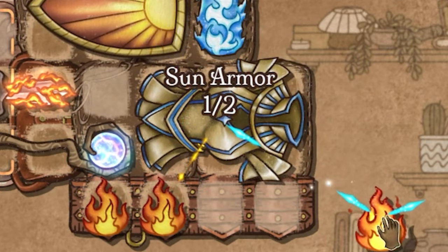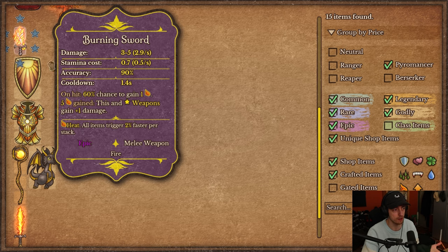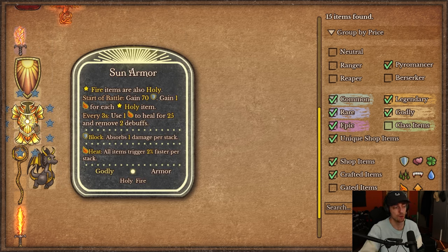There's also Sun Armor — Holy Armor plus two flames. Fire items next to it are also considered holy, so you can turn any fire item into a holy item for synergies. At the start of battle, you gain 70 armor and 1 heat for each adjacent holy item. Every 3 seconds, you use a heat to heal for 25 and remove two debuffs — unlike normal holy armor which only removes poison, this can remove any debuff including blind. If you have consistent heat gain, this is a lot of sustain. I think Sun Armor is going to be a key piece for most Pyromancers.